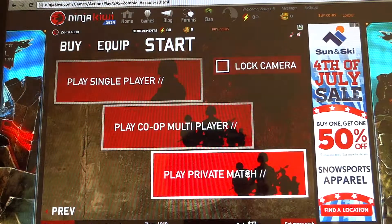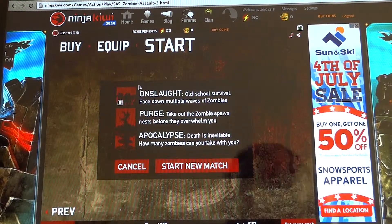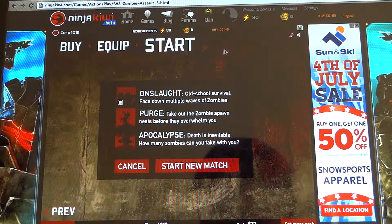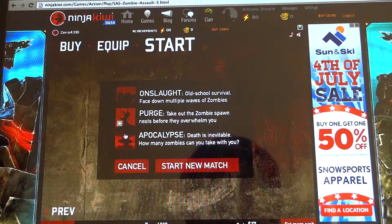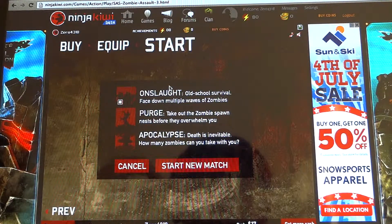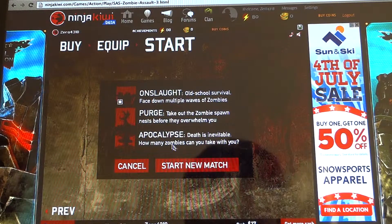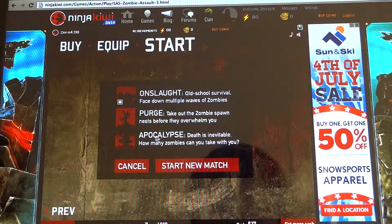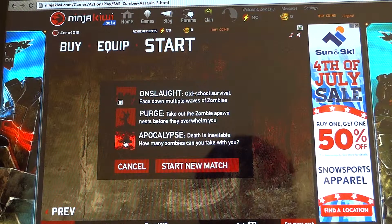All right, so we're gonna do some multiplayer. This is the part where it gets complicated but it's a hard choice. Onslaught is where you have multiple waves of zombies. You can do Purge where there are nests zombies come out of — that's like the best one ever. Onslaught has difficulty settings: easy, medium, hard, and Apocalypse. If you don't know what Apocalypse is, go watch The Walking Dead.